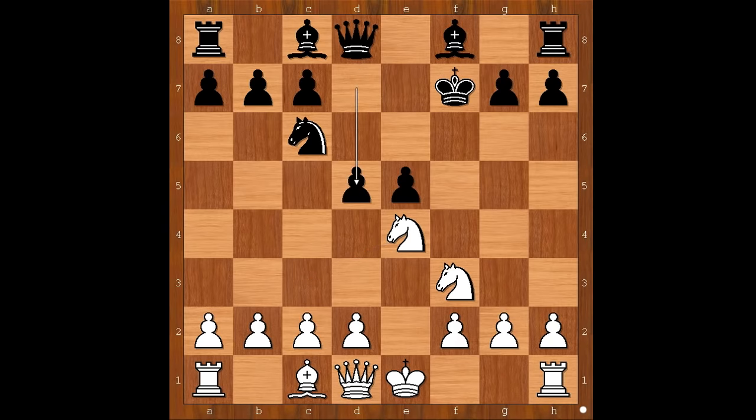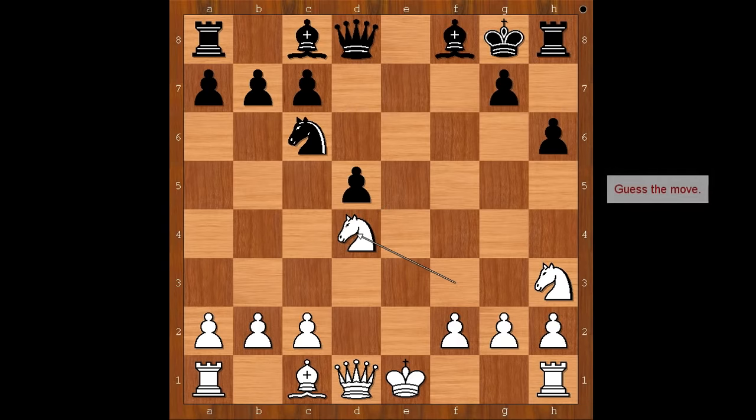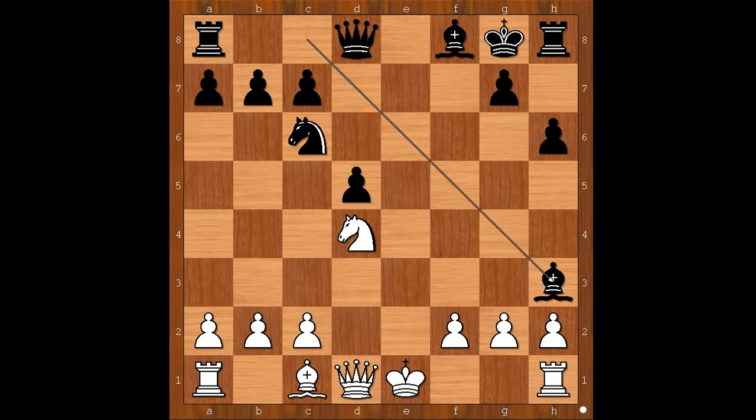Knight from e to g5 check. King to g8. D4. H6 attacking the knight. Knight to h3. Exd4. Knight takes on d4. Black to move. How would you continue now? Robert Rabiega chopped the knight and damaged white's pawn structure. Gxh3.